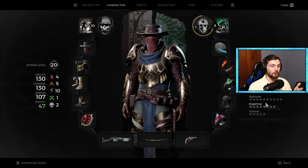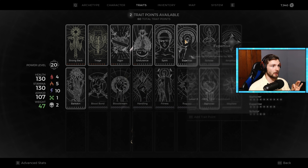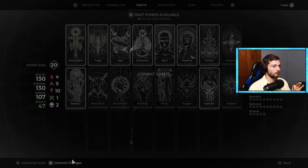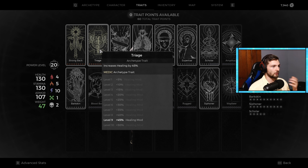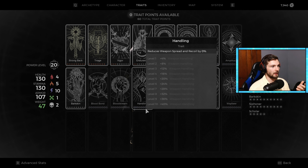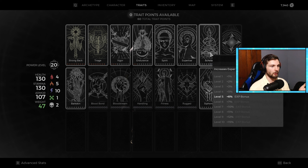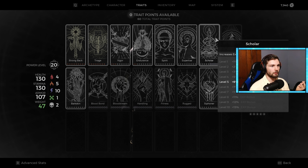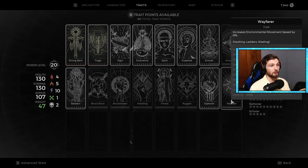One other thing I want to note is the traits. You do not have access to an infinite number of traits now — 60 is the total and you cannot earn any more trait points than that. So it's very important to select the exact traits you want. These are passives; some come from your class, like Strongback from Challenger and Triage from the Medic. Others are earned through dungeons, like Handling and Siphoner — Siphoner is really good, by the way. The XP gain trait is really important for leveling up your classes early, but after that you should respec and swap those out. Be aware that unlike the first game where you could just keep playing and earn all traits, that's not how it works now.